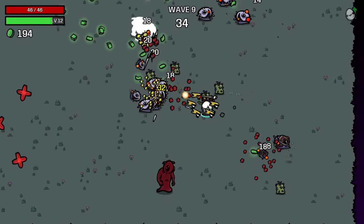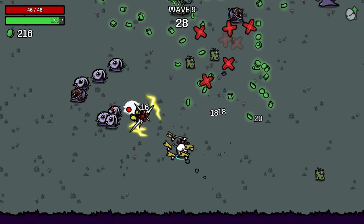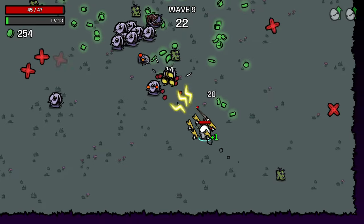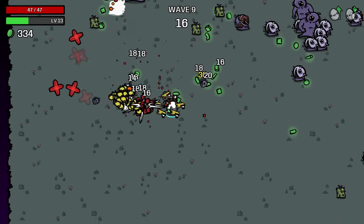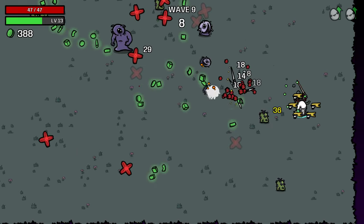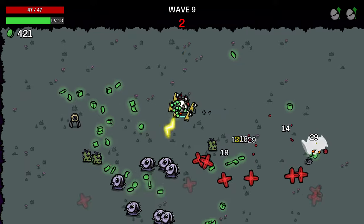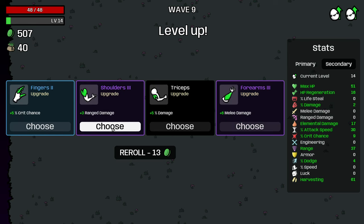That would be similar if we were using the flamethrower — if we get a really high level flamethrower, we might sell the wand for that, to use it to apply the burning damage instead. I'd love to get a little bit of armor as well. Currently taking a lot of damage from every hit. Even though our regeneration and max HP aren't bad, our effective HP is lower than it could be with more armor. I'm still just going to take max HP and percent damage here.